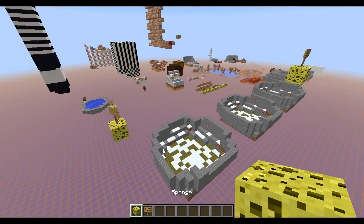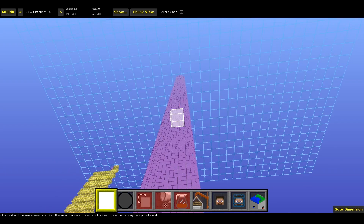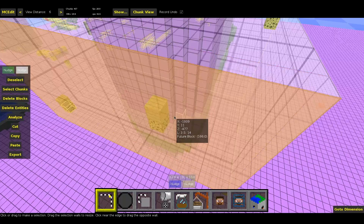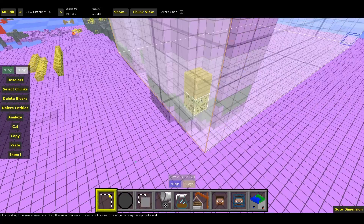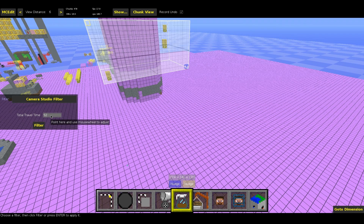So let's just say we want to have a pretty short cinematic. I'm just going to hop into MCEdit and show you what you have to do there. So here I am — these are my sponges with a sign on top, and this is where I want to travel around. So I select the region, but I have to make sure that all of the sponges are selected — the signs have to be selected too. Now everything is selected properly. And now I go to Filter and here I can say camera studio filter. And this is the total travel time in seconds — you can have up to 60 seconds because otherwise it's just going to be horribly big and you don't want that. So let's say I want the travel time to be like 15 seconds. I hit Filter.